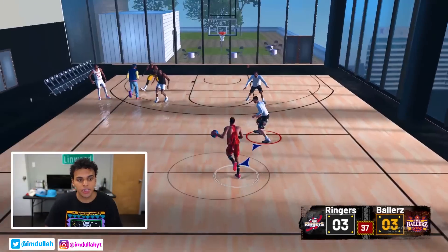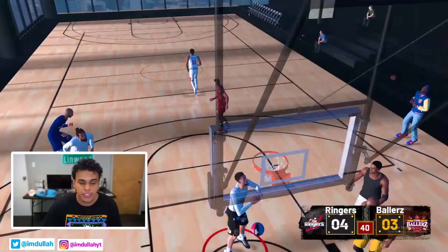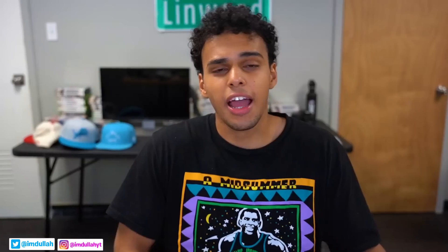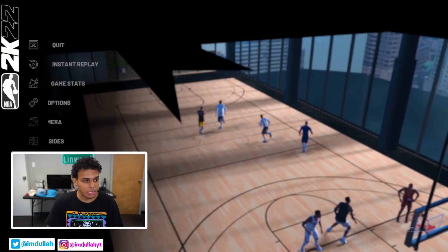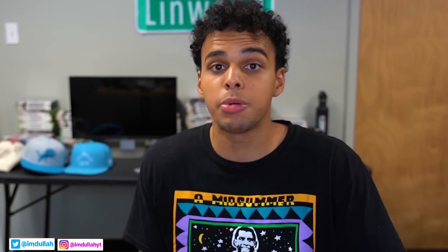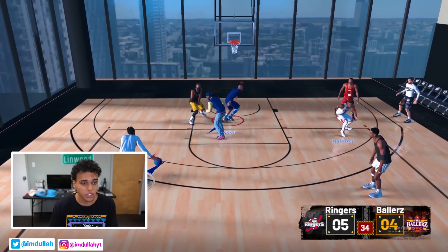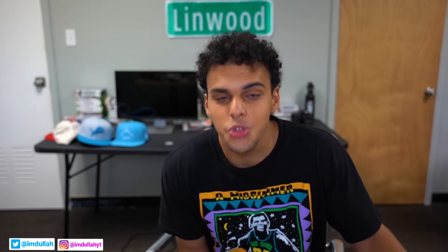If 2K really wants to take their MyCareer story to the next level, they've got to incorporate these types of courts and scenery. They can't keep it basic like they've been doing. Let's switch teams — I want to use Jordan on this court. Jordan slamming it down in the Chicago high-rise where he belongs — he probably has multiple high-rises in Chicago. Joakim Noah, that's all you — only in 2K when you catch Joakim getting shots.